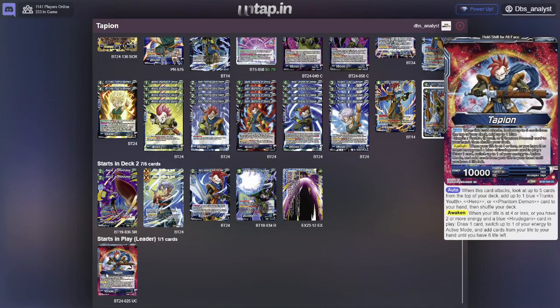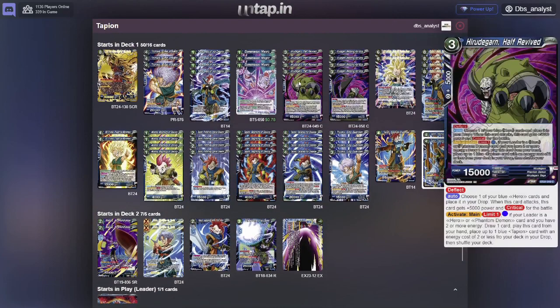So you're going to rely on your 1-drops to look at the top 5 cards for a Trunks Youth, Hero, or Phantom Demon. In order for this leader to awaken, you do have to play a Harutagarn with 2 or more energy. So the Harutagarn you're going to use is going to be these 2 Harutagarns — they are meant for this leader and also the Harutagarn leader out of this set. This one can be paid for 1 energy.